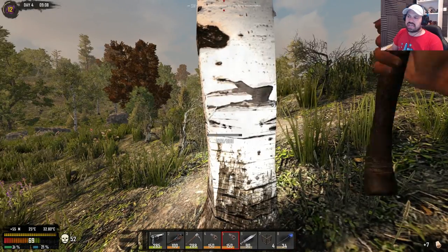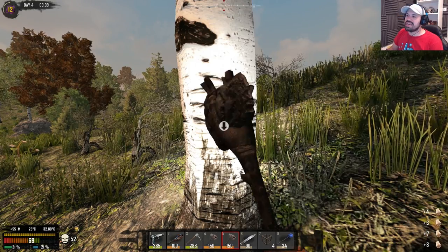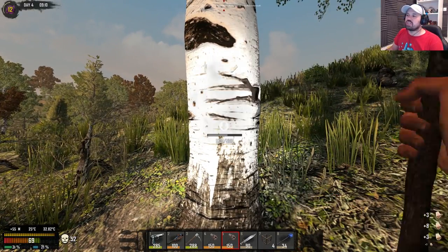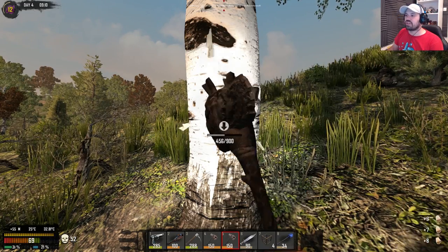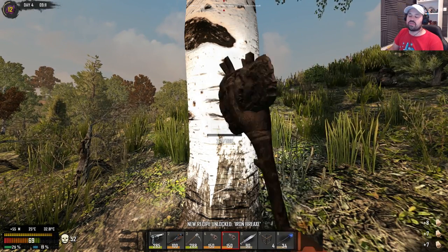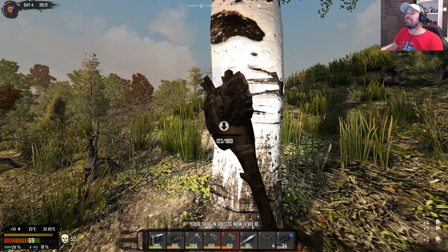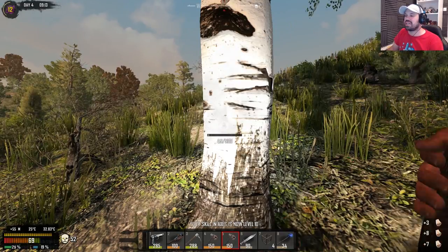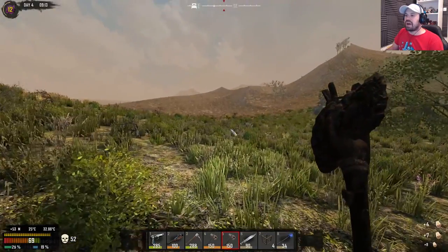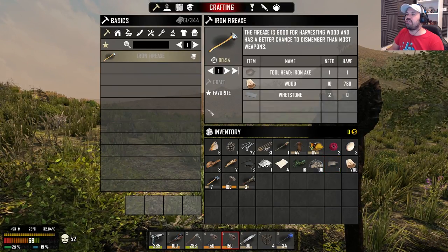If we have this tree now, we should be leveling to level 10. We're nearly there. Either just before the tree falls or as the tree falls, we're gonna be leveling. There we go — new recipe unlocked: iron fire axe. Absolutely fantastical. We are now level 10 fire axe. And I did not spend the two points, which I was really, really tempted at. But now we can make the iron fire axe.